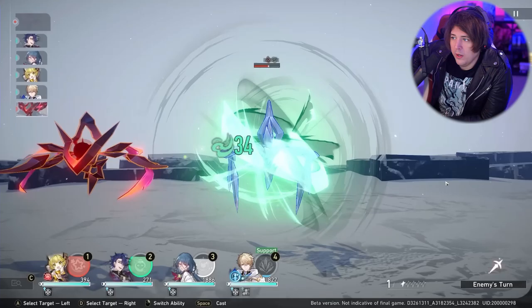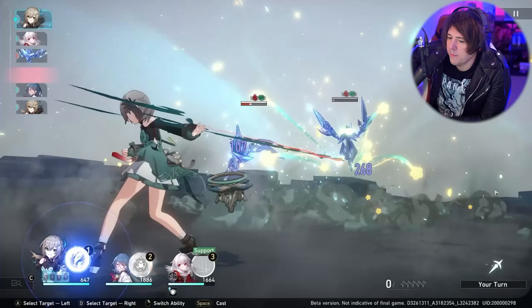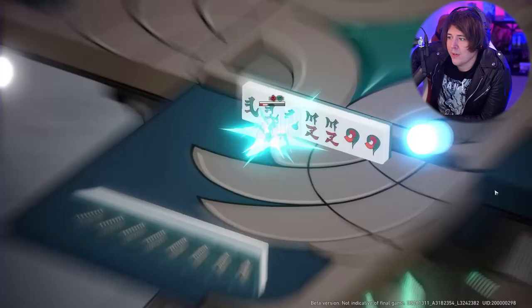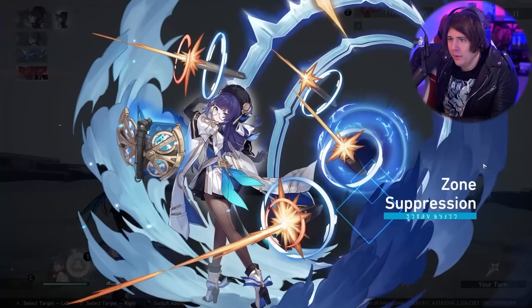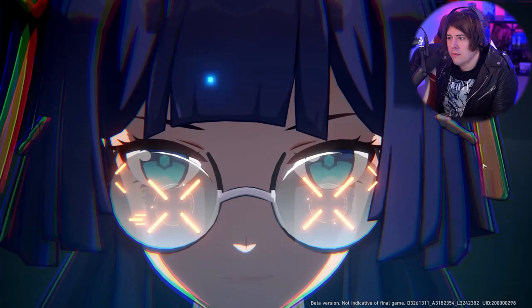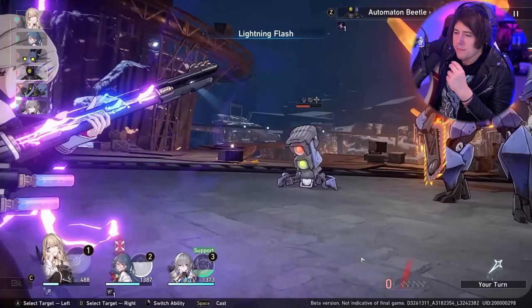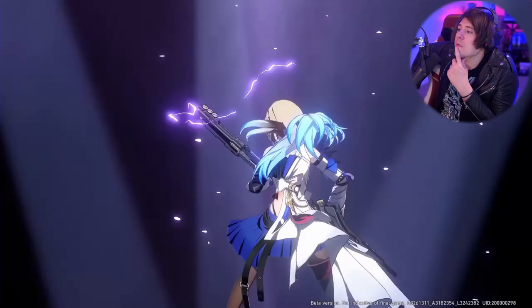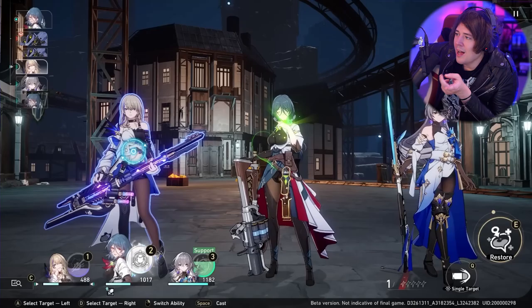Look at that — recovered from frozen. This is Qingque. Looks like good gambles. Then there's Pela — a debuffer, I think. Nihilism is the debuffer class, I do believe. And then Serval — she's got a sweet looking guitar weapon, I'll say that much. Shock effect, because she's the thunder element.